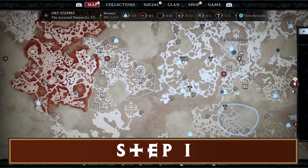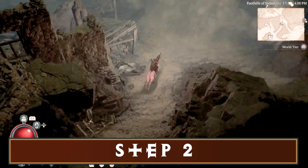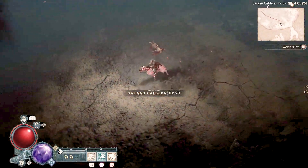So step one, head to this location — it's quite easy to get to and there are a few waypoints nearby. Step two, once in there just gallop around on your horse until you find yourself a loose stone.